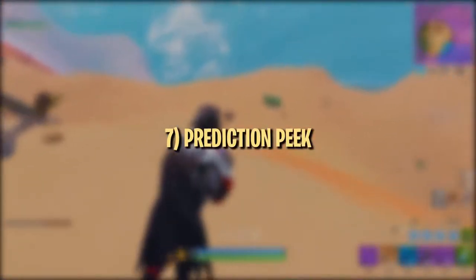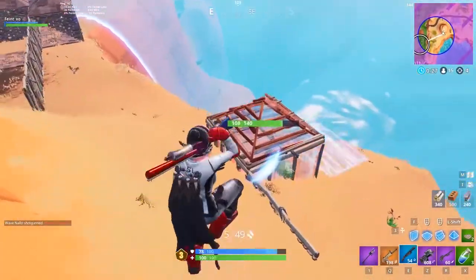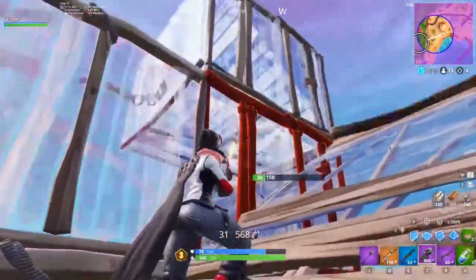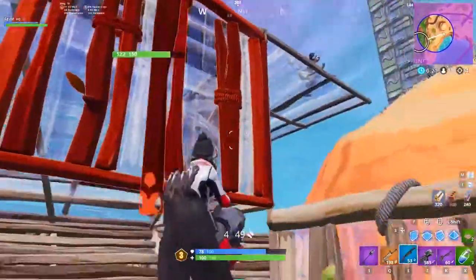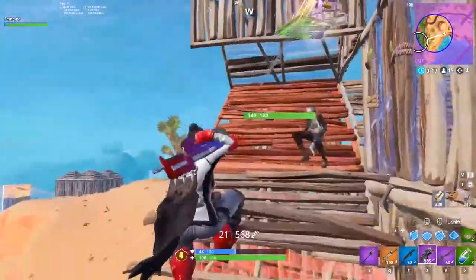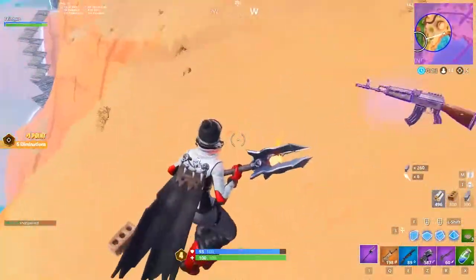Finally, you can get decent shots from the low ground by simply predicting where the enemy is going to peek and trading back. We only recommend doing this when you know the other player is on low health or doesn't have mats to build. This requires some good game sense and reaction time, but when you get the feeling for it, it's a great tool for finishing off low players or getting quick trades without having to build up.